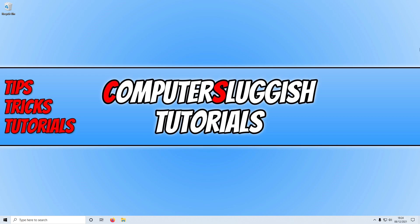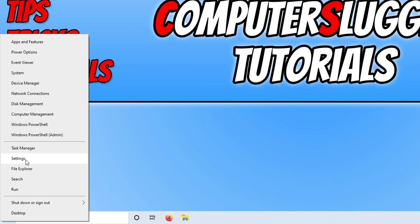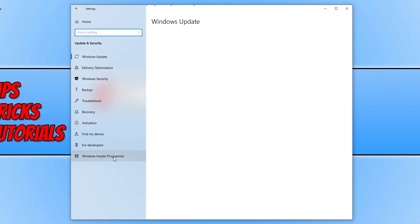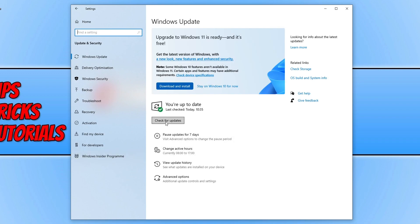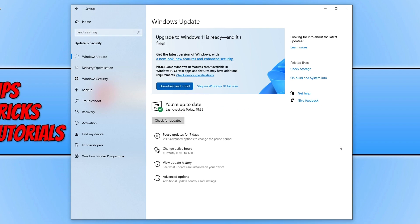The next thing you need to do is make sure Windows is up to date. To do this, right-click on the Start menu icon, click on Settings, then click on Update and Security, and then click on Check for Updates. If Windows detects a new update, let it install, then restart your computer.